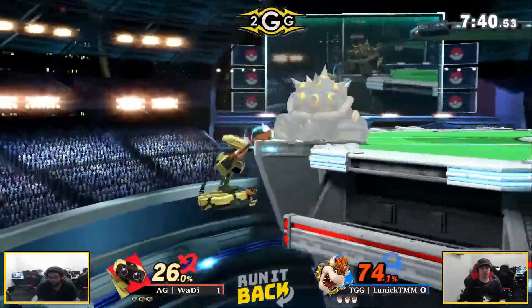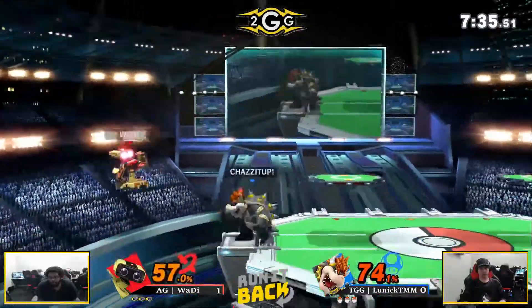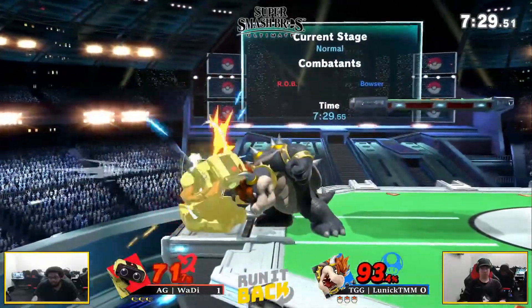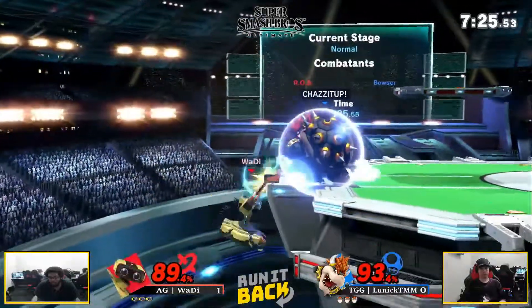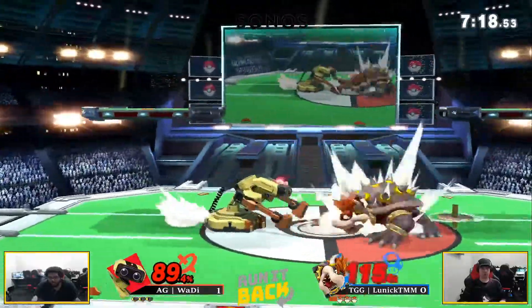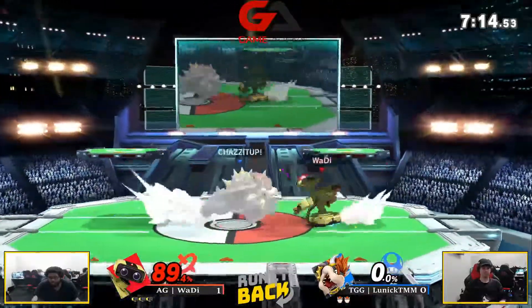Wadia with a combo — oh my goodness, he was like, he may be fine, but not after this. Lands a grab, going to get forward air, getting that stage control and damage — very solid, straight to the point. The thing I noticed is that Lunick's just a split second late on some of this stuff. A couple times he's had a move about to come out when Wadia hits him with something. So maybe he needs to start throwing out moves a little bit earlier. The top is going to land in a hard place — eat that up smash.